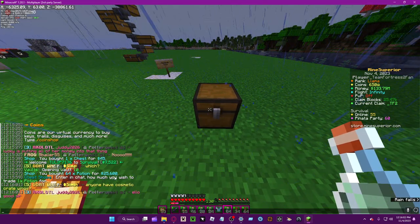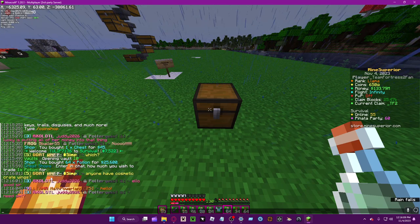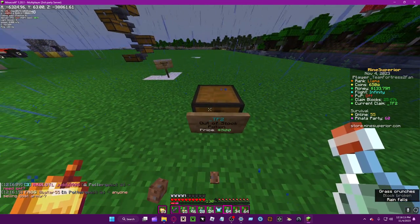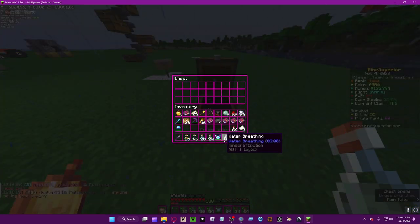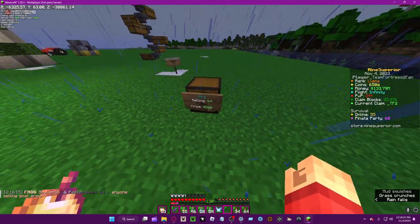Check how much you wish to trade one potion for — let's say $500. It'll put that right there, and you can just place it in. So when someone is buying, they'll see this cool item and can buy it.